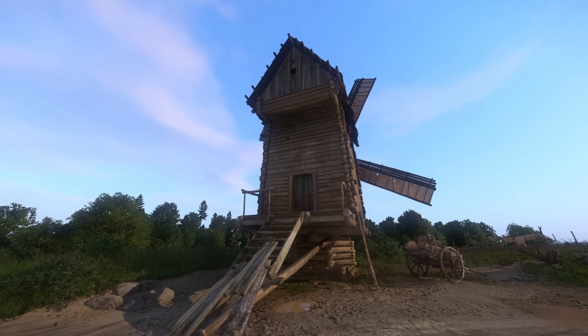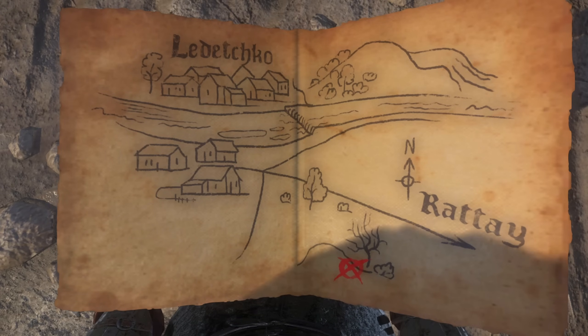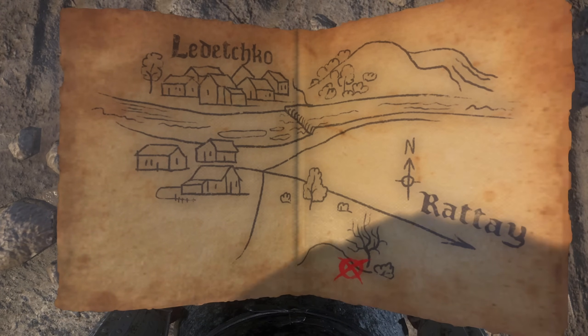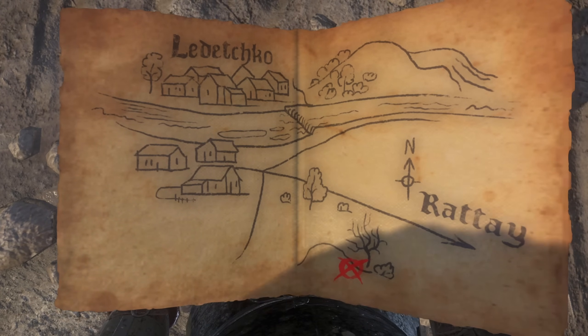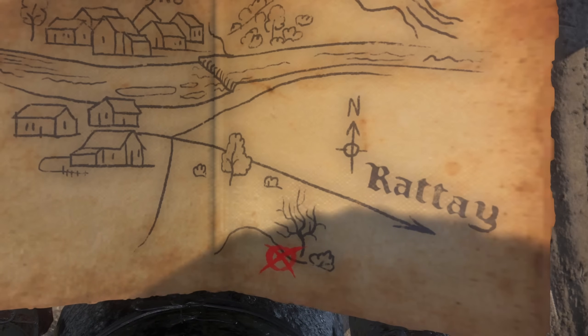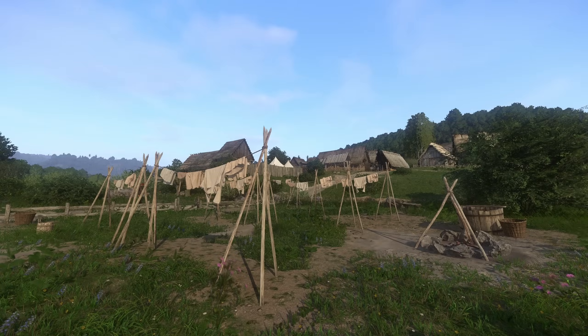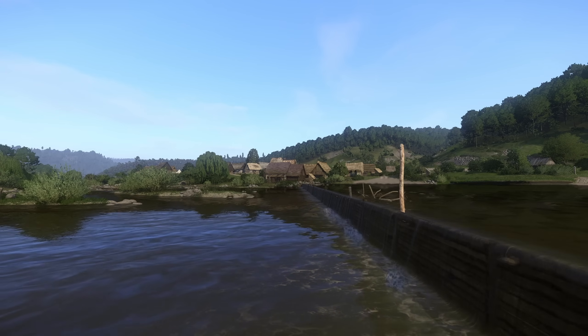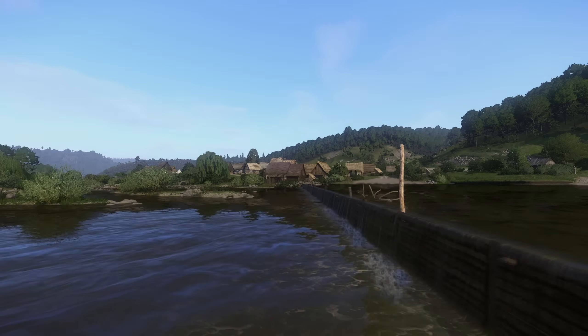But this windmill is at least a bit special, because if Henry climbs up inside of it, he'll find a map upon the highest beam. The very well-hidden map is to treasure, and X marks the spot. Near the village of Lodechko, on the southern side of the river, is a dead tree, and near it should be our prize. The windmill is right up in the northeast, and Lodechko is in the lower center of the map, so Henry has a bit of a journey ahead of him.